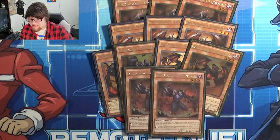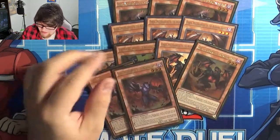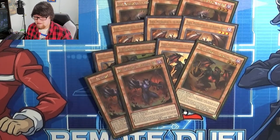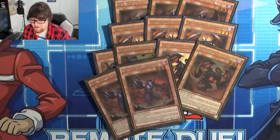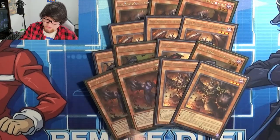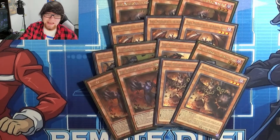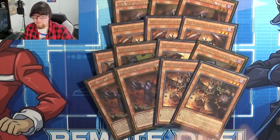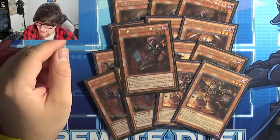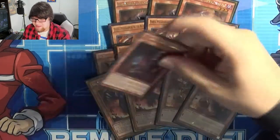Another extender I really like is Libic. His graveyard effect lets you special summon a Burning Abyss from the hand but negate its effects, which is strangely convenient. Then we have two Barbar — his graveyard effect lets you target three Burning Abyss cards that aren't Barbar, banish those targets, and inflict 300 damage per card banished. And then there's Alich, which lets you target a face-up monster on the field and negate its effects.